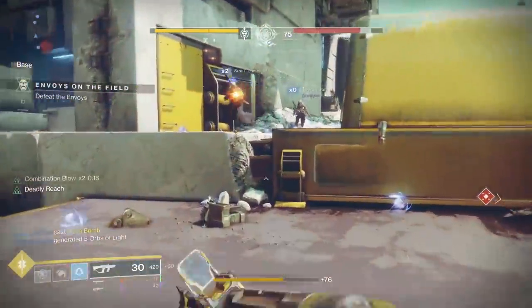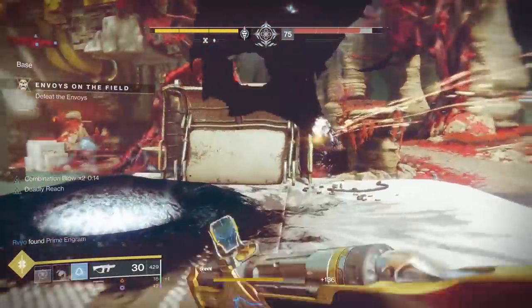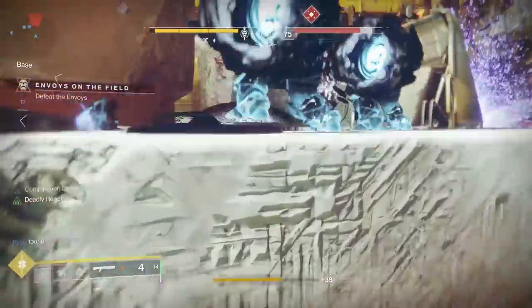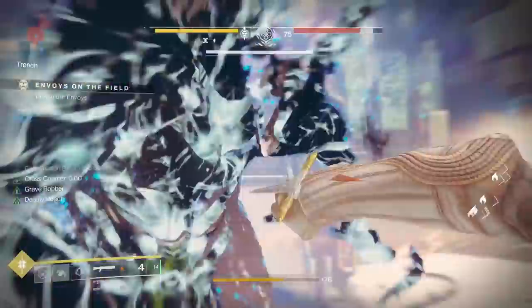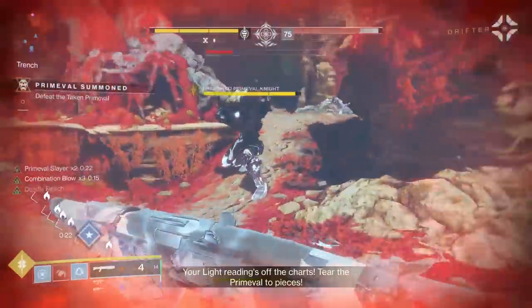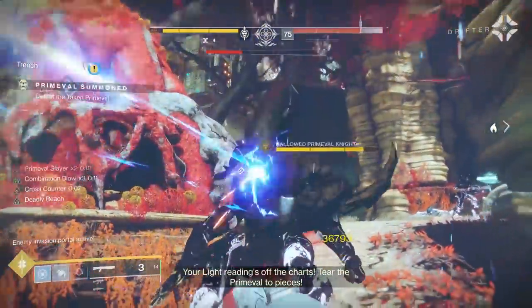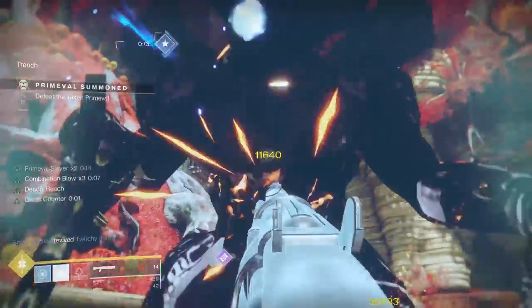All you really need to do is stack up Combination Blow to x3, which is very easily done since the buff lasts for 20 seconds and is refreshed on a charged melee kill. Then you either need to melee an enemy for the Cross Counter buff or get meleed, and then you need to shoot the enemy you want to kill with your shotgun and melee them immediately before the 3 seconds of your Cross Counter buff runs out. You can even shoot a different enemy to proc once you punch.